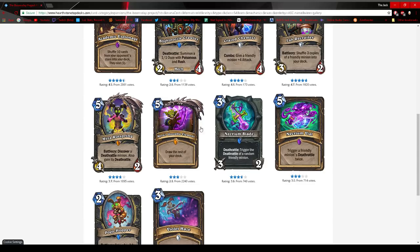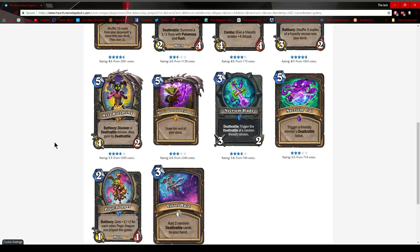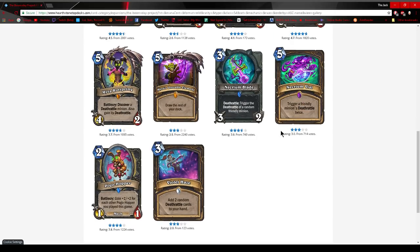Myra's Unstable Element: I think this is a great card that got rated kind of low. For a Miracle deck this card seems amazing — some Miracle decks don't even run Gadgetzan Auctioneer anymore. This could just be Sprint, Sprint, and Myra's Unstable as your draw engine. I think this would be great in Miracle and I think Miracle will be strong at the start of the expansion, then potentially fall off as more optimized decks appear — just like Hunter.